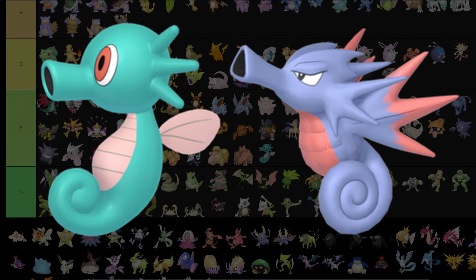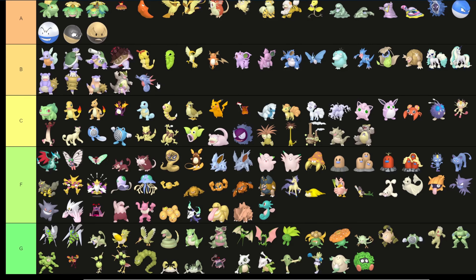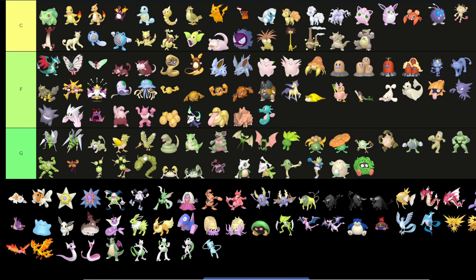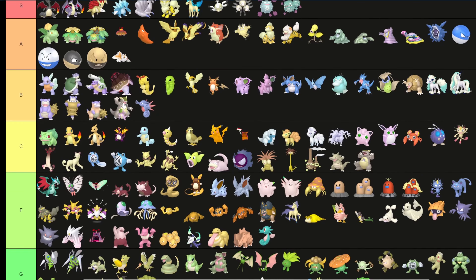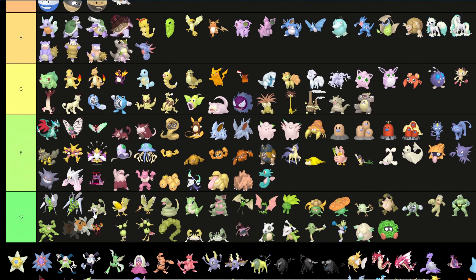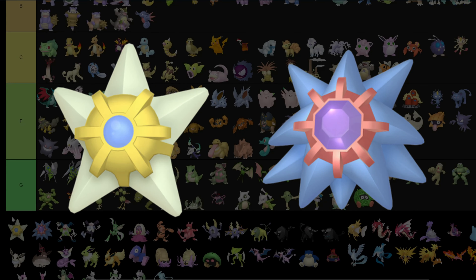Horsea: F tier — I hate that pink. Seadra I'll put in B because I do like that it looks kind of like Golduck — the blue and red looks nice. Goldeen: I really like Goldeen — I'm gonna put it in A. I do like the more orange color. Seadra actually just goes to C.